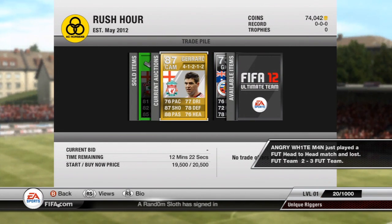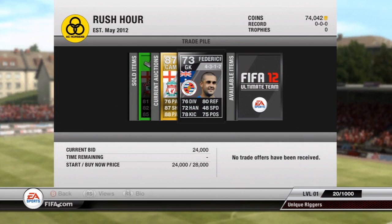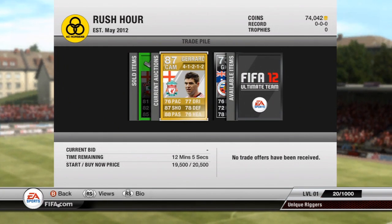Davies has sold for his 27k buy now price. Gerrard, though, unfortunately still doesn't have a bid on him, and Federici still has his 24k bid on him. So at the minute it doesn't look like I'm going to make a profit. For Gerrard, there are two cheaper ones on the market in the 41212 formation, so hopefully they can sell so someone bids on my Gerrard — but it's looking very unlikely at the minute.